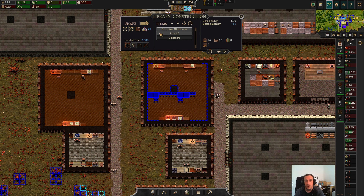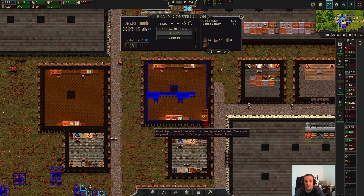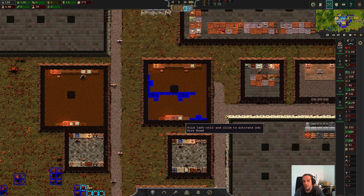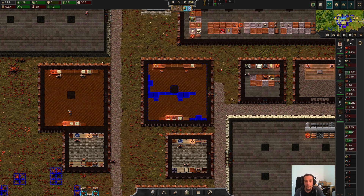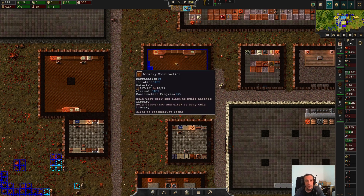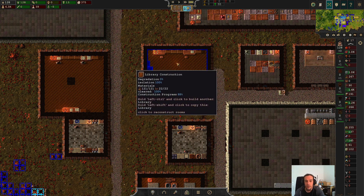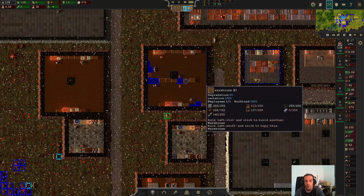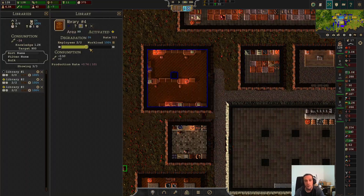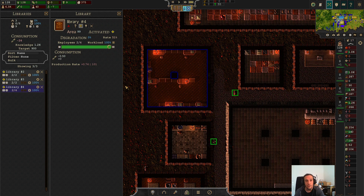Capacity plus two. Always keep in mind that you will have to increase the knickknacks and the likes as well to keep the efficiency up. And then just press this and you're good to go. What's really important to note here is that while the room is being modernized, it's not outputting or producing anything, so you've got to be careful around that.